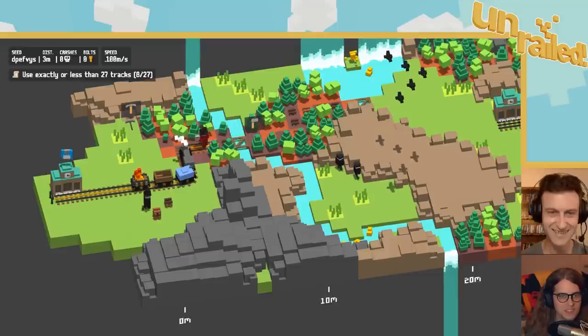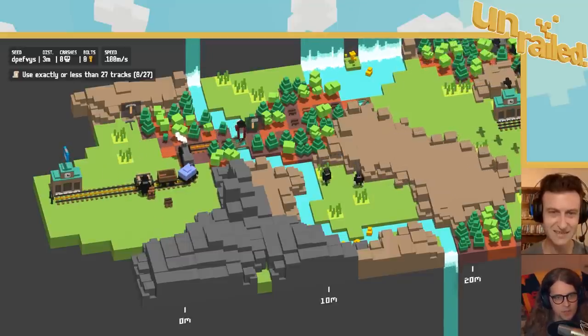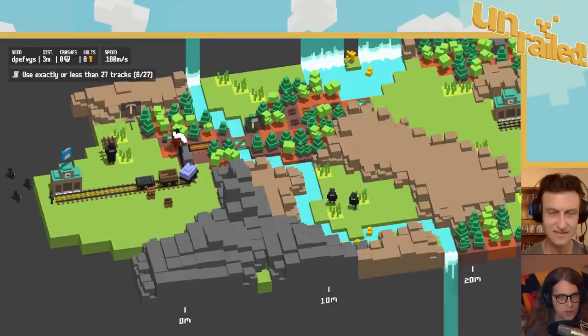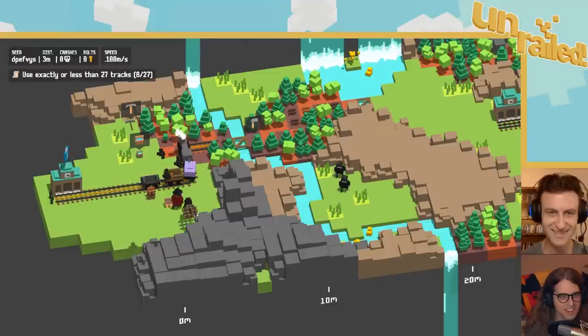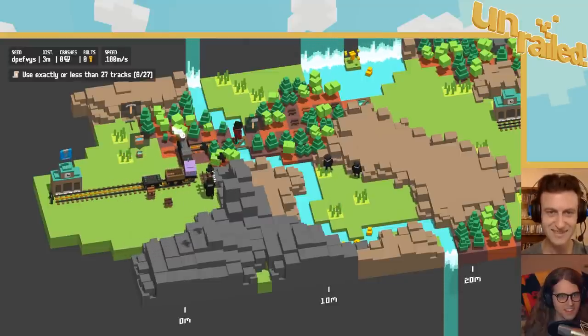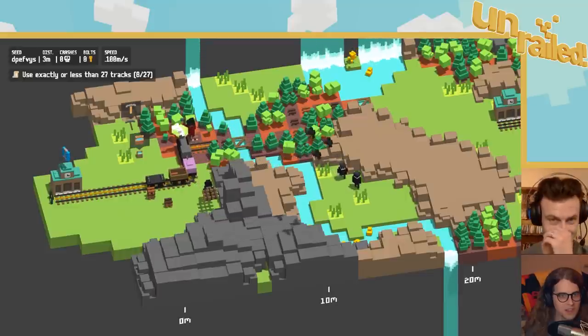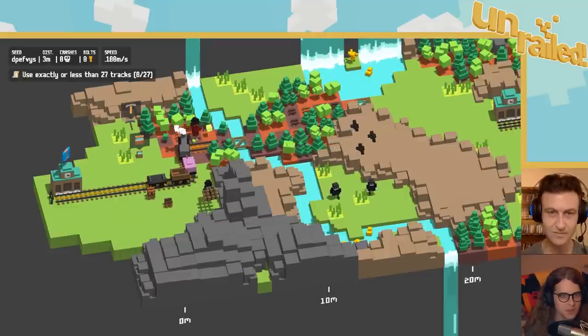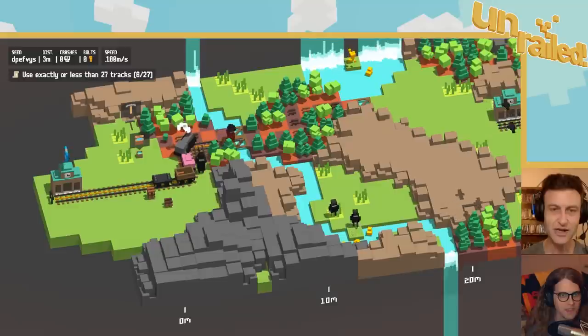So it looks like that middle thing, when it turns red, that means the train's about to start on fire. Oh no, I just realized... Oh no! Oh, we're blocked? Here, you go first. I'm gonna... Oh, look at those bros. Pardon me. I'm gonna make it so that we can go around the train. Are we supposed to build as much track as we can? As soon as we have the track, do we lay it down, or does it move too fast then?